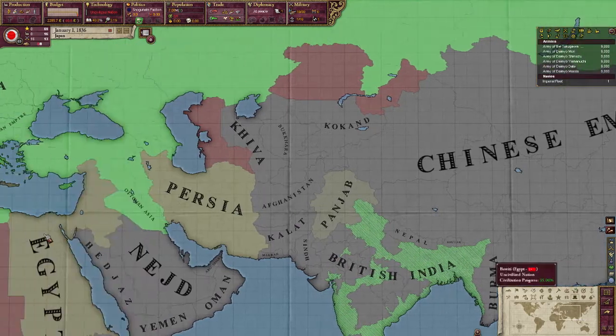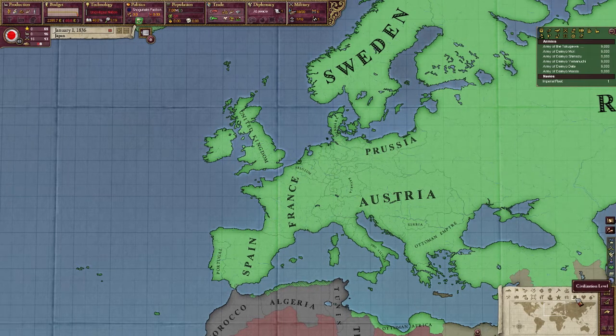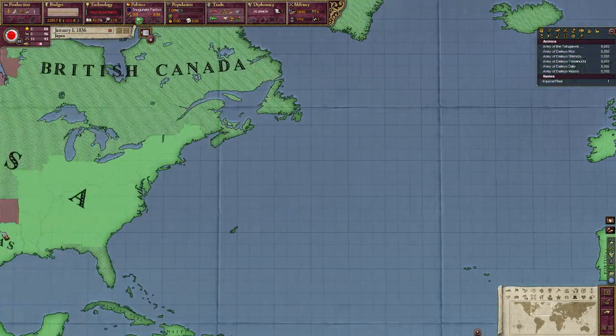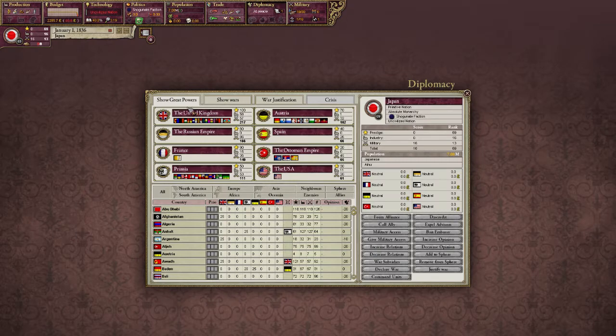In the game, there are two types of countries: civilized and uncivilized, or as they're called in the game, civ and unciv. You can easily find out by looking at the civilization level ranking. There are also different groups of countries. The first on the list is the Great Powers — the top 8 civilized countries in the world based upon score. Then after them, the next 8 best civilized countries are secondary powers. After that, it's all the other civilized countries, and then all the uncivilized.